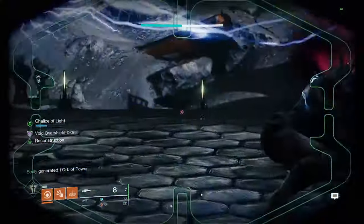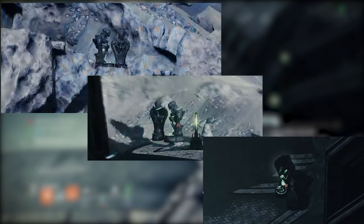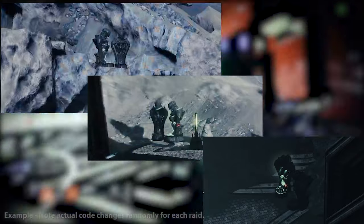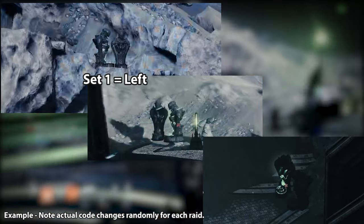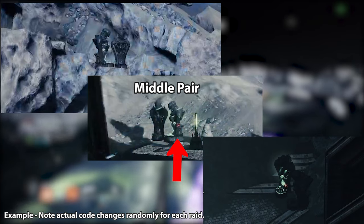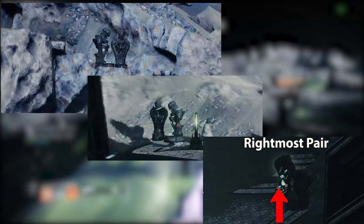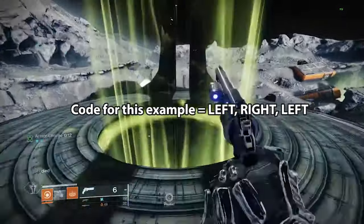Also look down to the right as shown, and then way down below to the right as well. In each of these three pairings of statues, one will be on fire and the other won't. Note which statue is burning in each pair — left or right — and write these down in order. For example: the leftmost pairing has the left statue on fire, so write 'left' for set one; the middle set has the right statue on fire, so write 'right' for set two; and down below the left statue is on fire, so write 'left' for set three. The code in this example is: left, right, left.